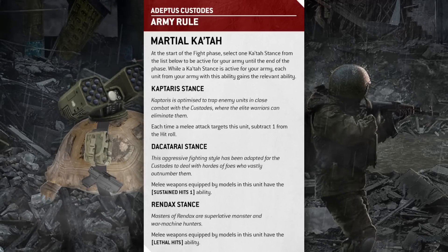This new system is much simpler. At the start of each fight phase you select one ability from the list and you get that for the remainder of the fight phase. This means Katahs that enhanced your movement, ability to perform actions, or ranged attacks are gone — but that does kind of make sense with the new mechanic.